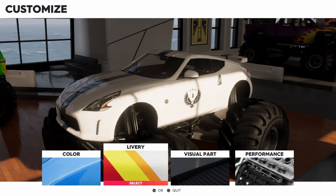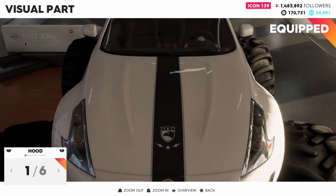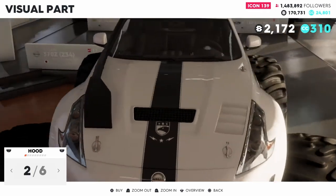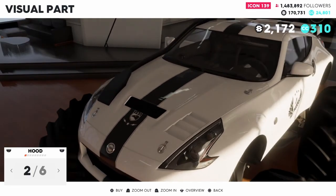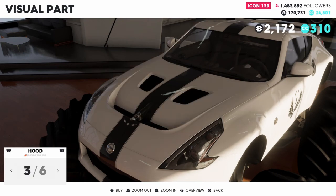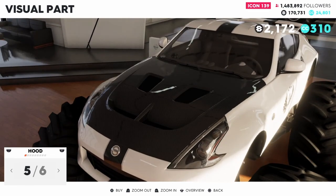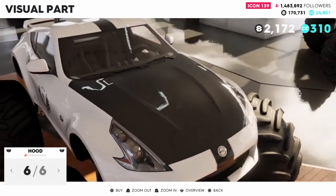I went ahead and applied a basic livery to it just so we can see the customization. For hood options we have six options to look at. Got the heat extractors and the snorkel — can't zoom out far enough to see it fully but it doesn't look too bad. Three full vents. Carbon with all the vents, and carbon from the first hood option.